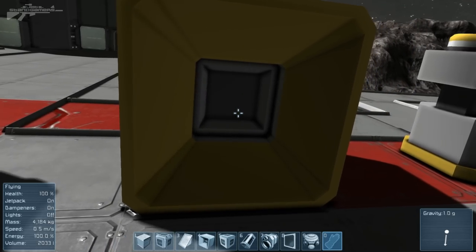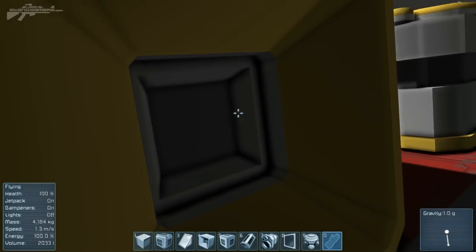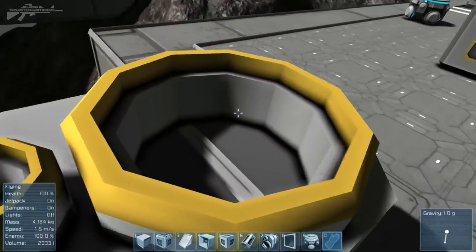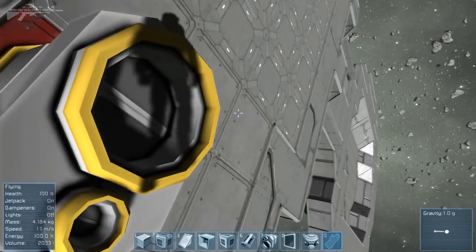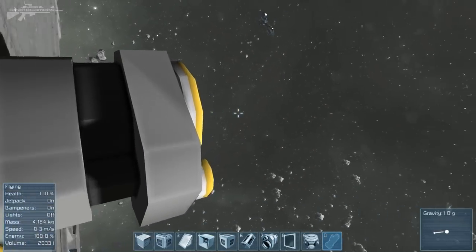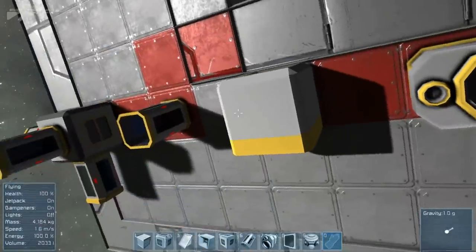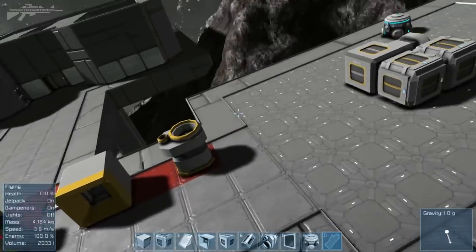Over here we have the collector. Its job is to suck in any item that you place in front of it and store it in your cargo containers. And finally we have the connector. The connector basically ejects items out, and you can also use it to launch items to other areas — sending them slowly across, maybe into another collector, to store items elsewhere without the need for pipes.